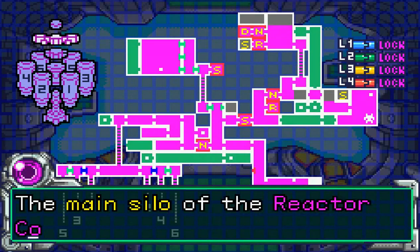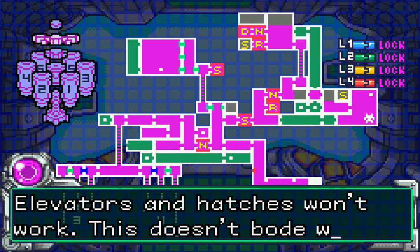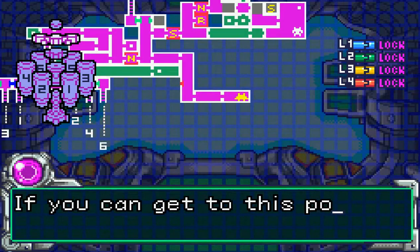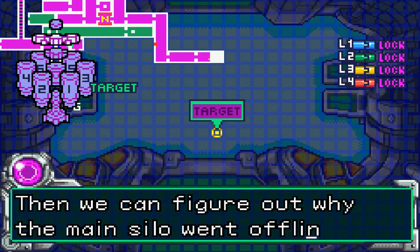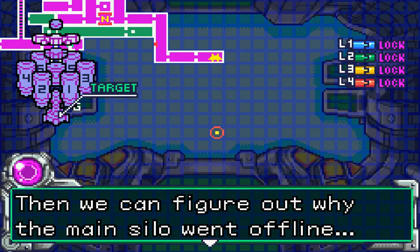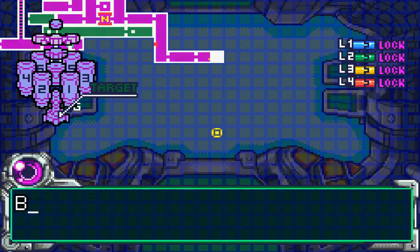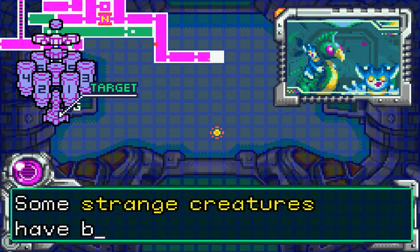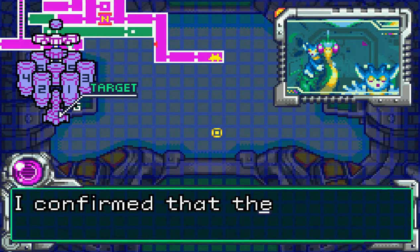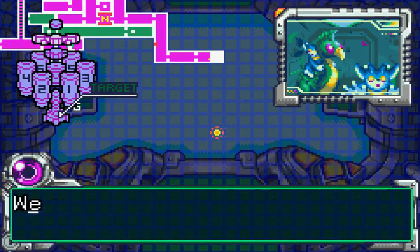The inside of the reactor core has gone offline — that's why all the elevators are just stopped. All the level locks are back to being locked instead of unlocked. Some strange creatures have boarded our ship. It's our friends! We kind of already knew that.